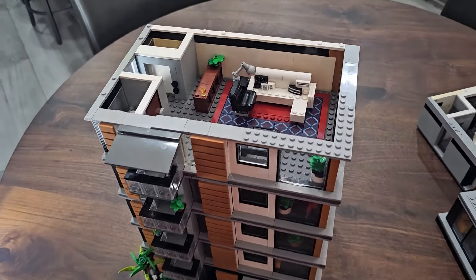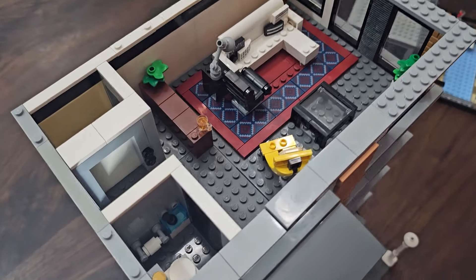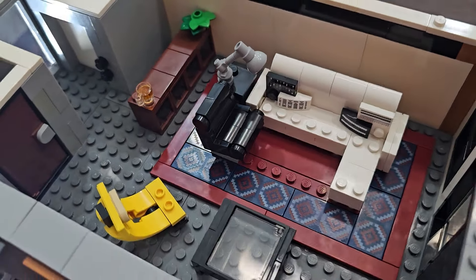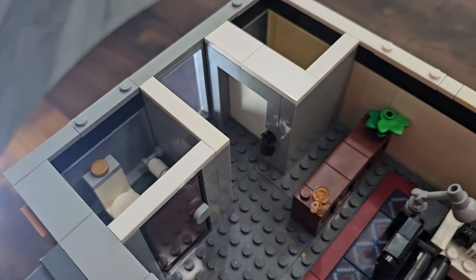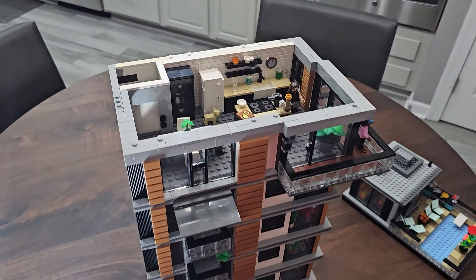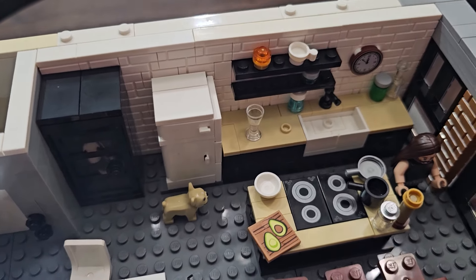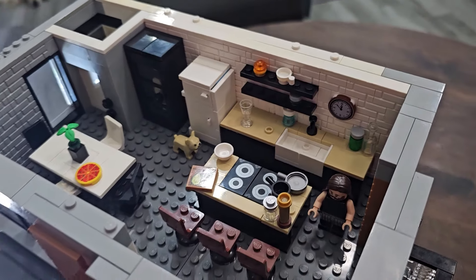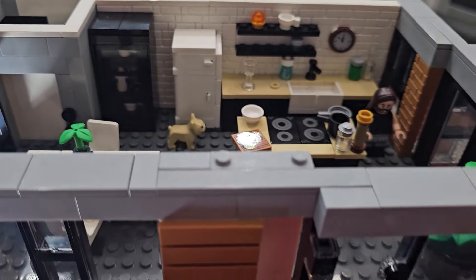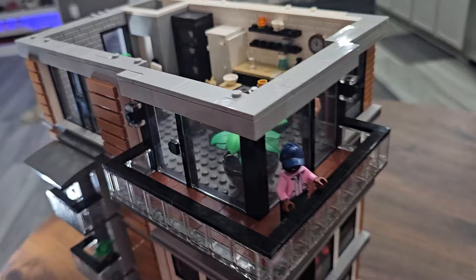One of the penthouse floors has a sofa lounge and a glass table, and this floor has its own bathroom with a toilet and sink. The sixth floor is the top penthouse floor with a full kitchen and dining area — there's a fridge, wine cabinet, a bar area, stove, sink, and a large dining room table, plus another elevator. This floor also has a large wraparound deck instead of the smaller balconies like the other floors have.